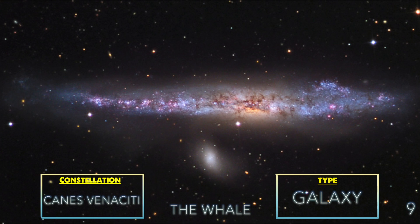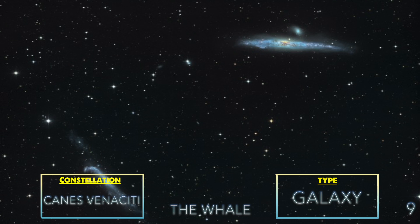The Whale Galaxy. This galaxy has a slightly distorted edge, so when we see it from Earth we see it from its side, making it look like a whale. This is also a dim galaxy, so keep it near the bottom of this list if you are just starting out in astrophotography.